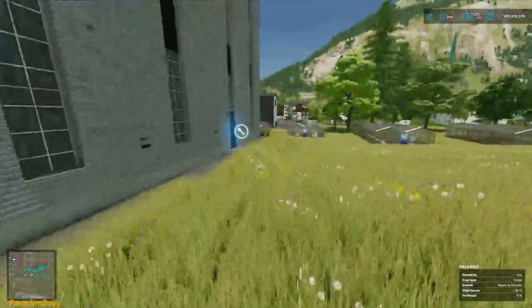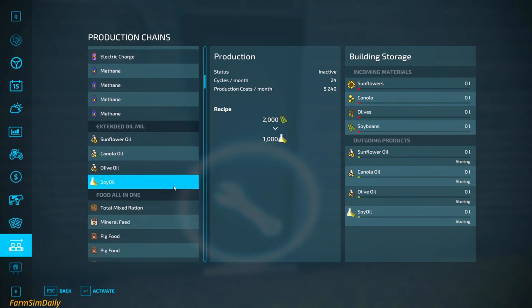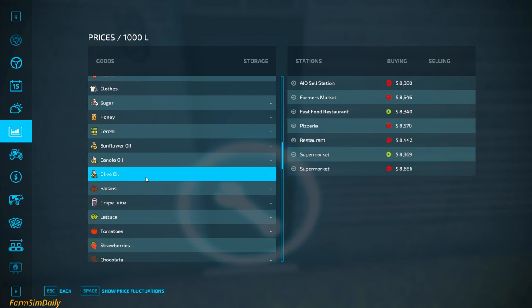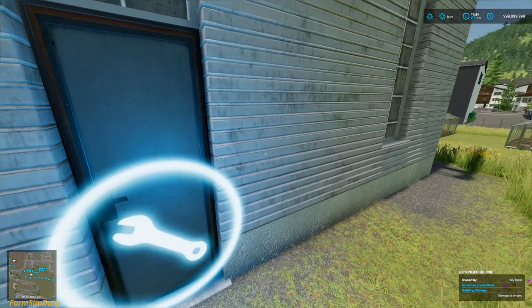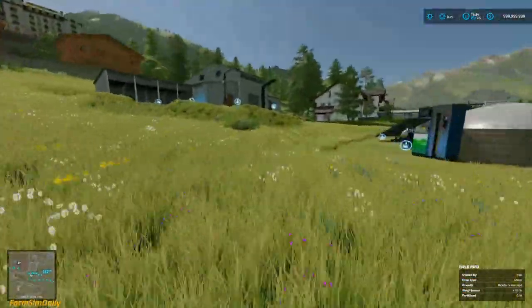This oil mill has sunflower oil as it should be, and this is canola, this is olive, and it adds soya oil — so from 2000 something you get soybean oil. Soybean is also added as a fruit type. Its price is more than sunflower oil, canola oil, and olive oil. Yeah, the olive oil price is quite high.